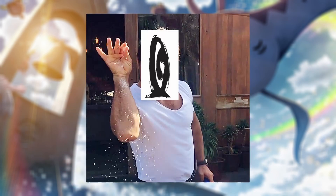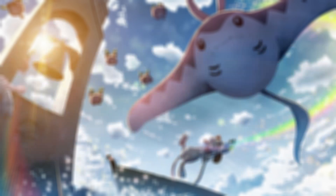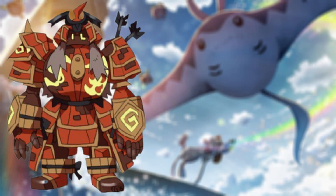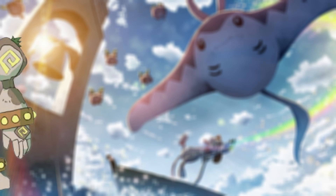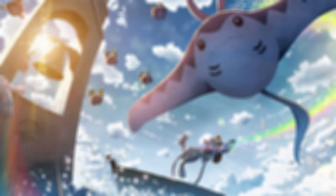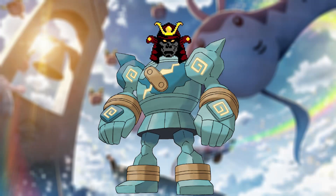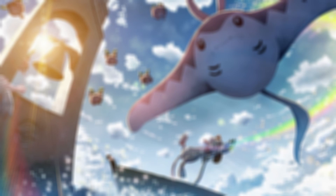And if Game Freak wants to be a little extra, there could be a knight, viking, and samurai version of Goldrick, with all three forms found in different areas. For the typings: the knight form would be steel and ghost since knights wear steel armor; the samurai form would be fire and ghost since it would likely be colored red; and the viking form would be fighting and ghost. They could also do something where you catch Goldrick and need to find a specific item to evolve it — give it a knight helmet for the knight form, a samurai helmet for the samurai form, or a viking hat for the viking form. I really like the idea of transforming it with items rather than finding it in different areas.